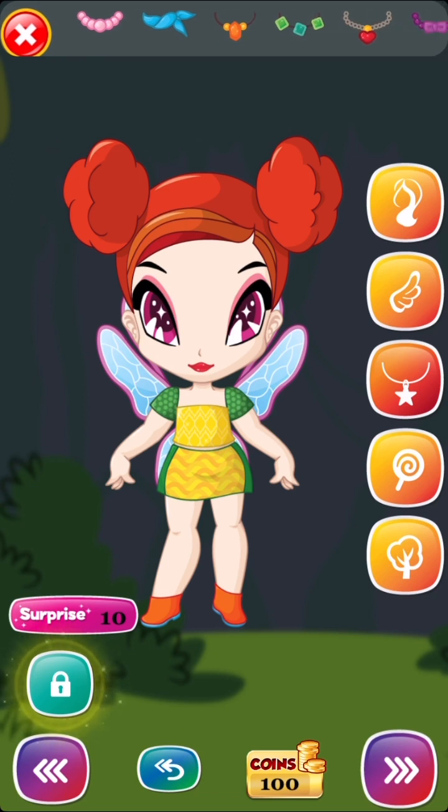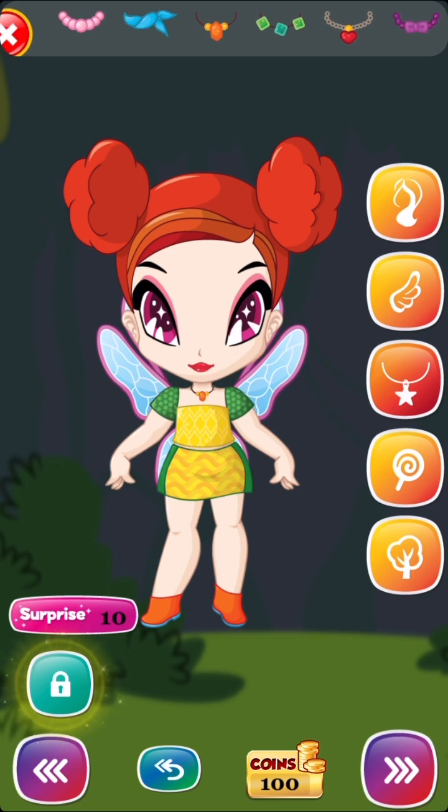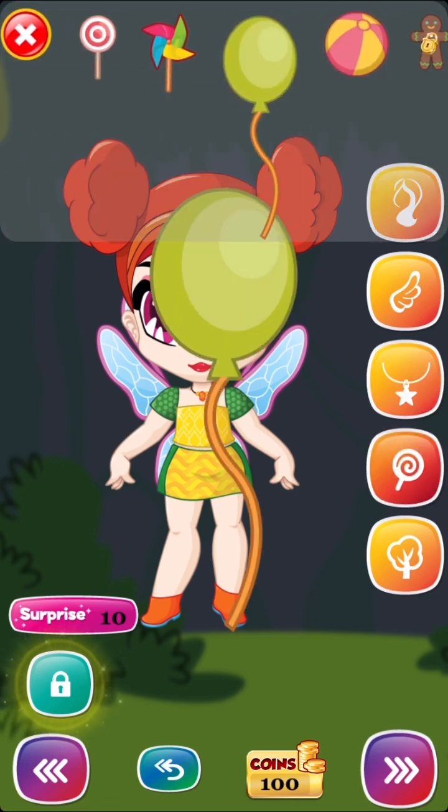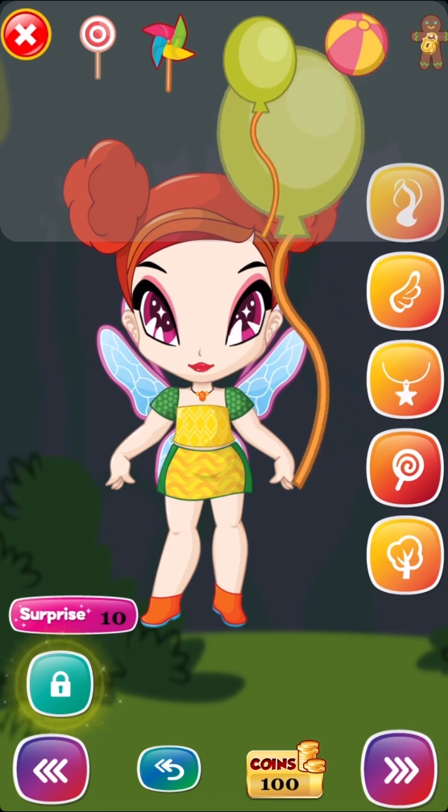Then you can put some jewelry on them. You can do wings, and some other stuff to put on them. And then you can change the background and add little accessory pieces.